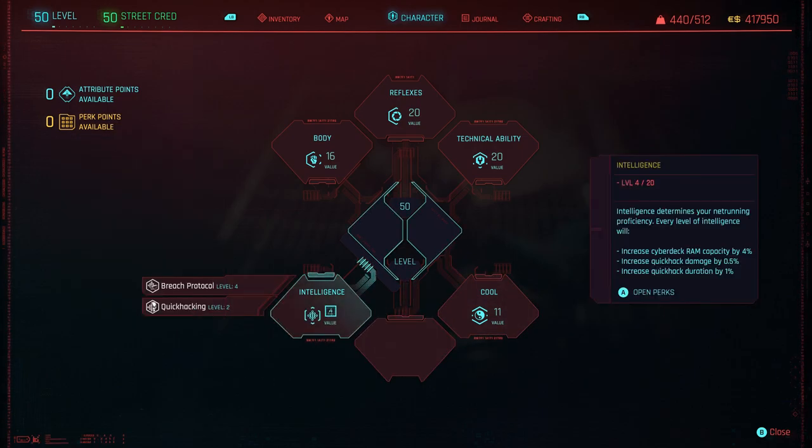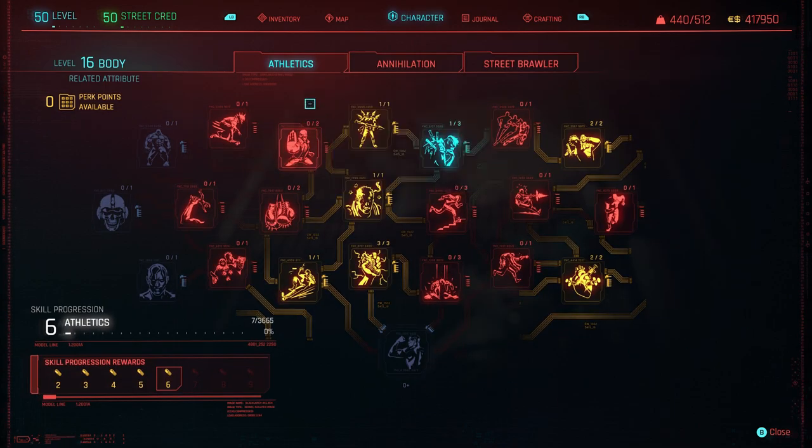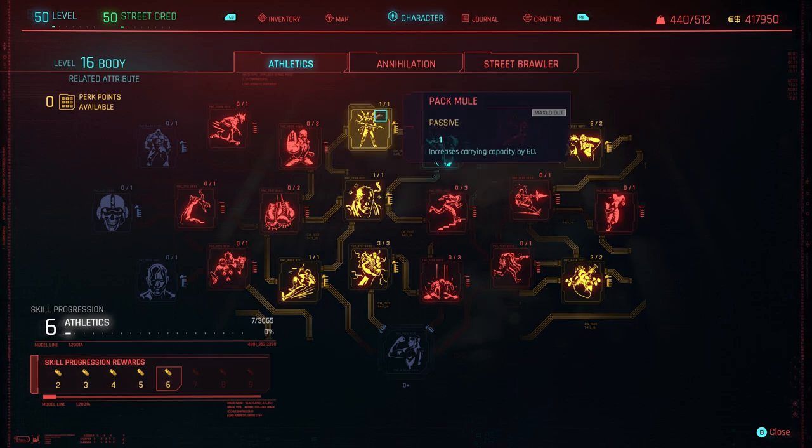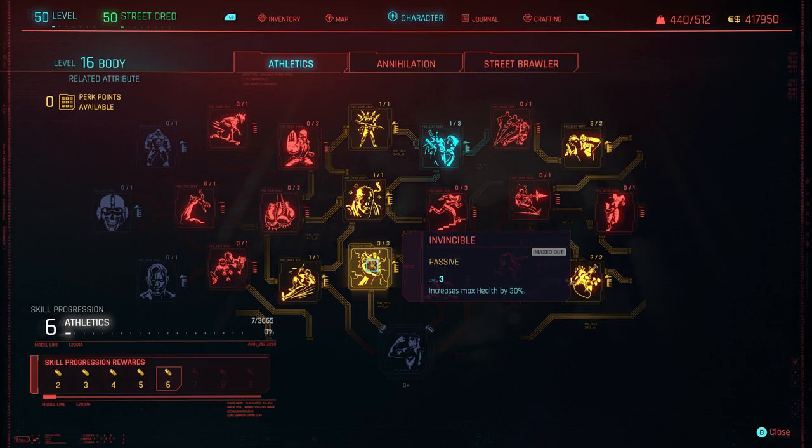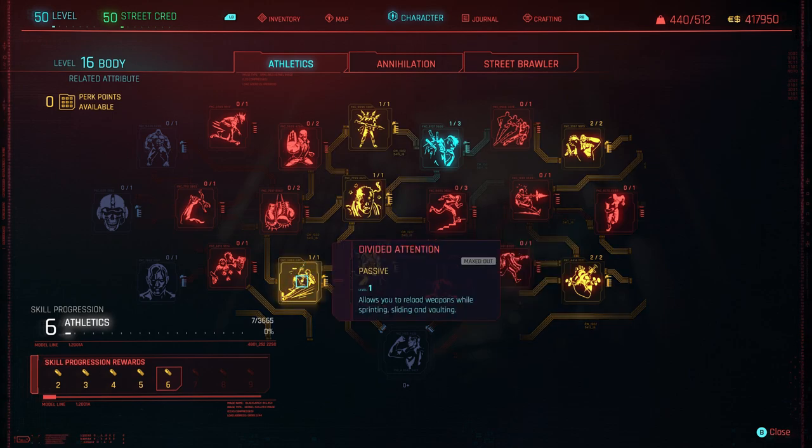In the Body tree, pretty much everything is chucked into Athletics. You've got Carry Capacity +60 — I love being able to carry lots of stuff, probably the Skyrim in me. Down the middle we've got Regeneration — health slowly regenerates during combat, really nice to have. Just down here, Increases Max Health by 30%. And over to the right, Reload weapons while sprinting, sliding, and vaulting — also very nice. Health regen activates 90% faster during combat, and Increases health regen in combat by 30%.